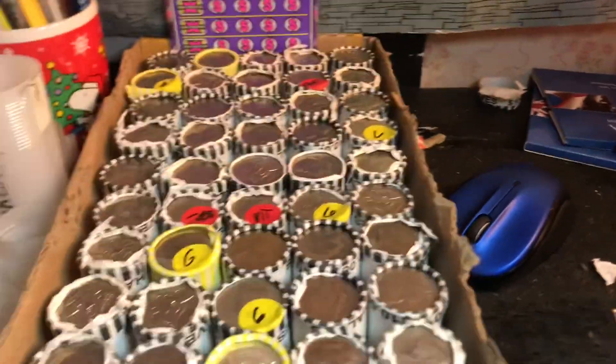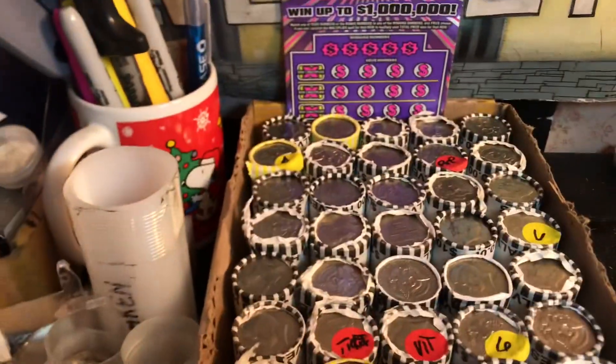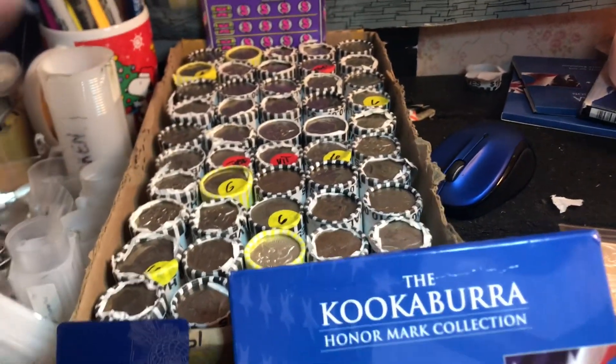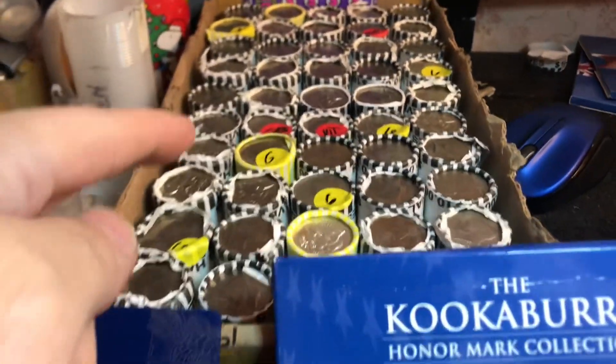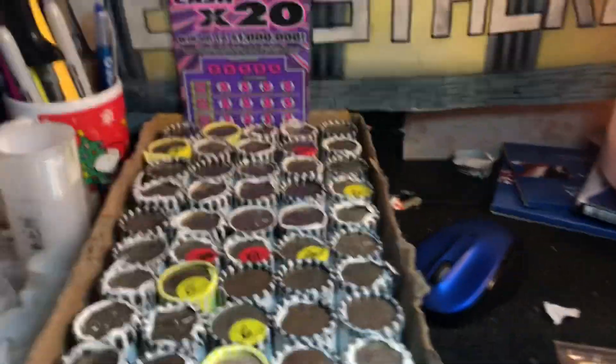We've got the six spot race for one ounce buffalo. Get roll 7, 15, 23, 34, 42, or 49 and you'll be in the six spot race. Roll 25 is the vault — the vault's worth around 80 or 90 bucks I believe.